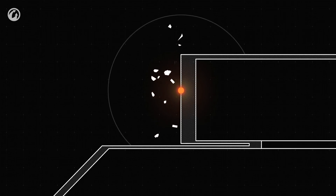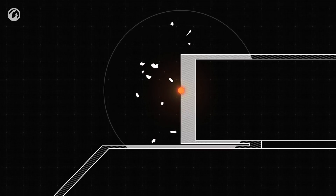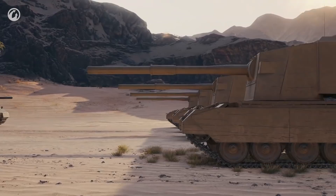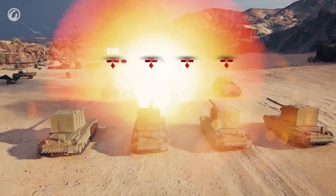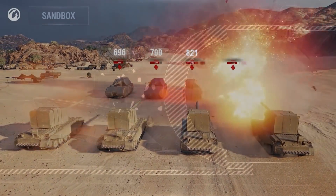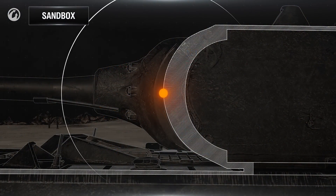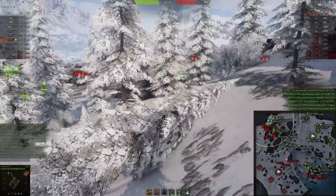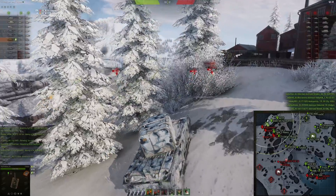Previously, what we had was this: when you hit anything, the HE shell has a splash sphere radius. It was looking for the weakest point in that circle that it could penetrate and deal the most damage to. Now we do not have that. Long story short, whatever you hit is going to be your impact point, and it tries to penetrate that part of the armor without counting in splash damage - basically no splash damage whatsoever.